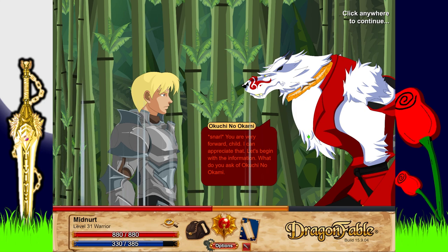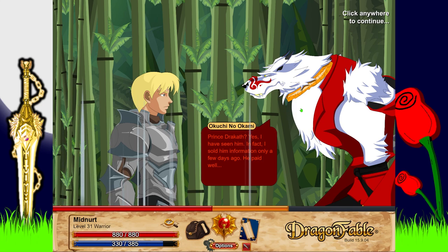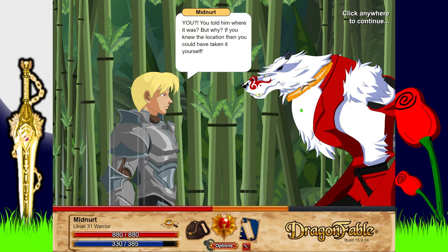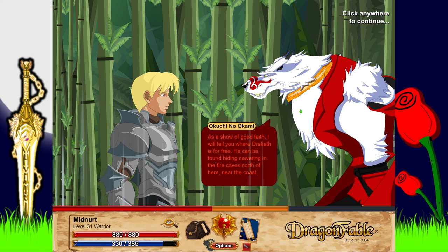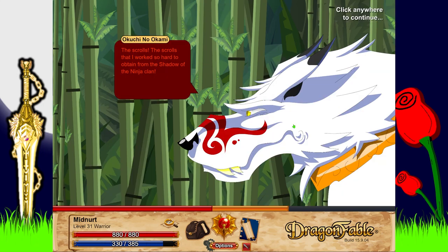'What do you ask of Kuchi no Kami?' I ask if his spies have seen a man named Dracath come this direction. He replies: 'Prince Dracath? Yes, I have seen him - in fact I sold him information only a few days ago. He paid well.' I ask why - if he knew the location he could have taken the orb himself. He says he has his reasons, and as a show of good faith will tell me where Dracath is for free: hiding in the fire caves north of here near the coast. But for a price he can make my work even easier - he could set a trap and return the orb to me. His price? The scrolls.